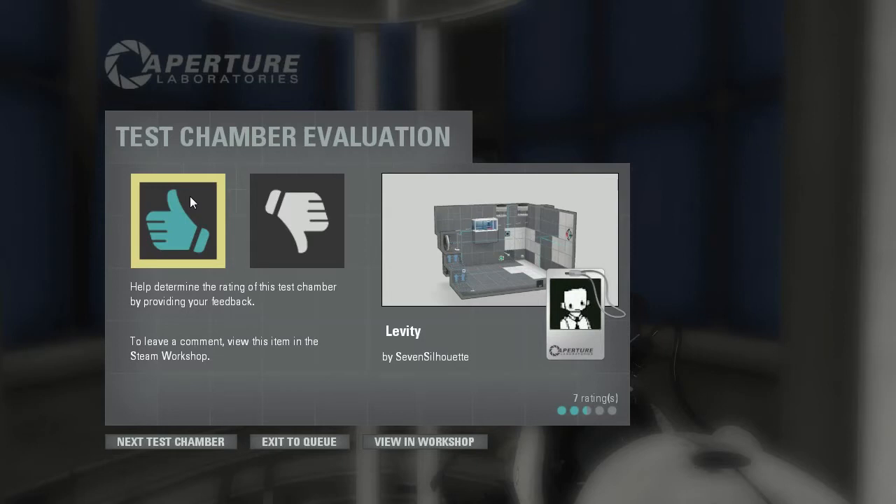The method of gaining momentum was fairly simple, but there were few enough portalable walls that I actually had to think about it for a second to figure out what I was supposed to be doing. That's a solid chamber. That's a good test. I liked it.